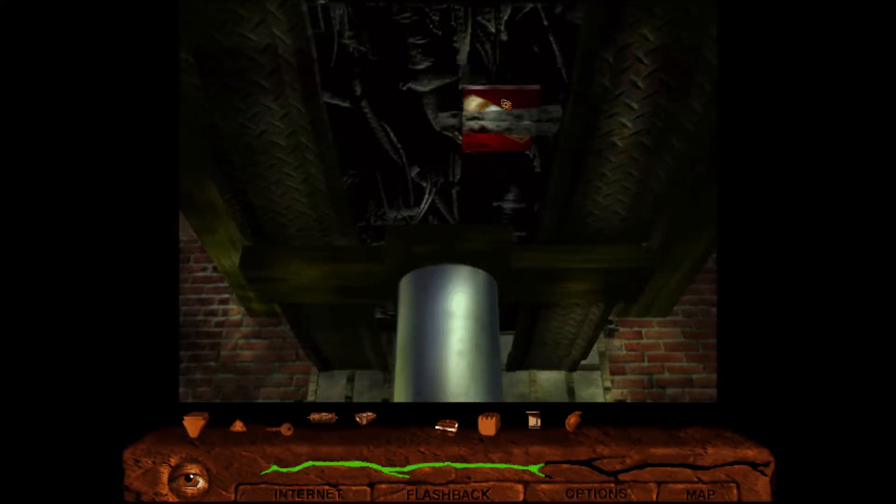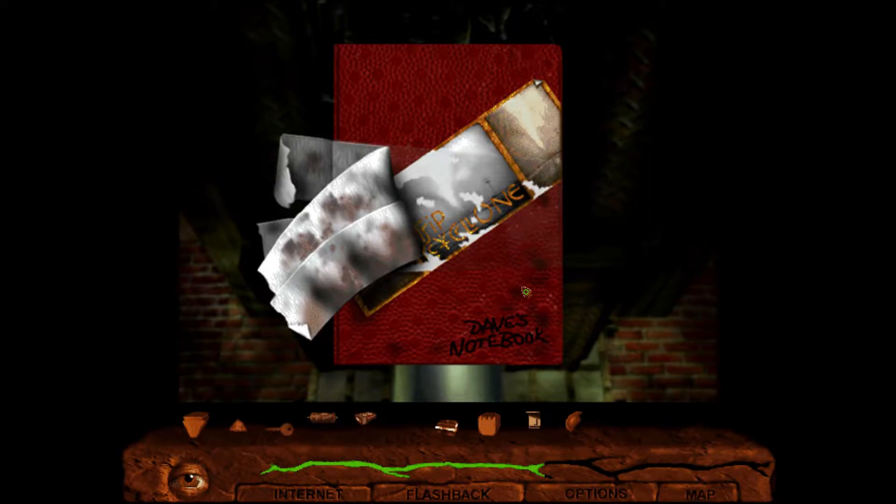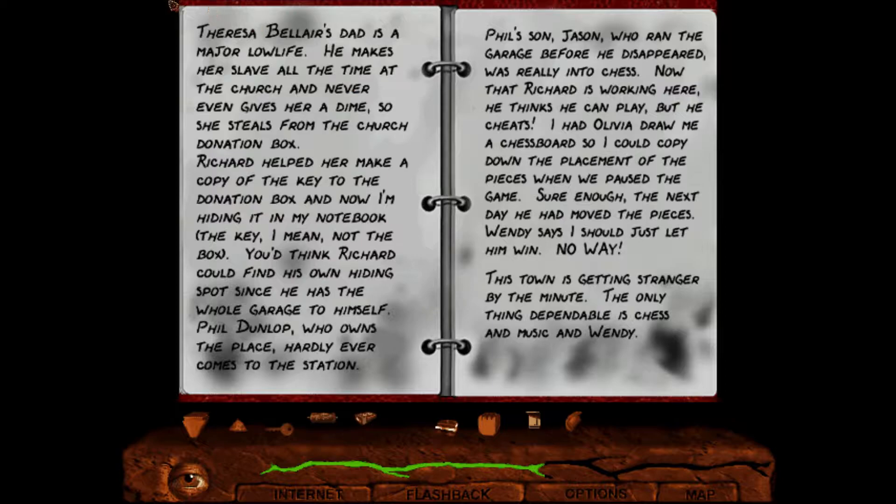So there's a thing back here with the book - the Trip Cyclone, Dave's notebook. This town is so weird, but Richard is okay. He was pretty cool to let me hide my notebook under his car. He's no brain surgeon, so if he ever gets the car running, my notebook is toast. And I think this is some musical notes for the songs. Theresa Belair's dad is a major lowlife - he makes her slave all the time at the church and never even gives her a dime, so she steals from the church donation box. Richard helped her make a copy of the key to the donation box and now I'm hiding it in my notebook. The key, I mean, not the box.